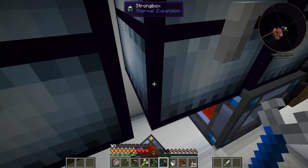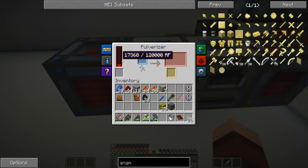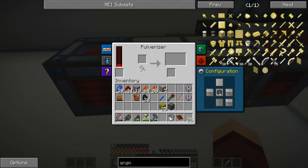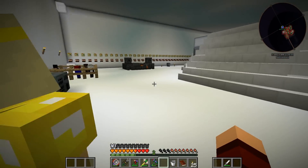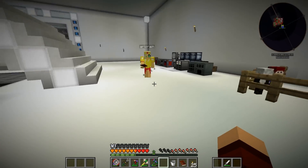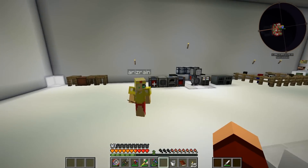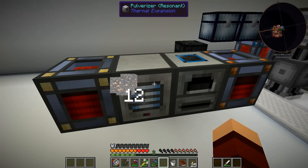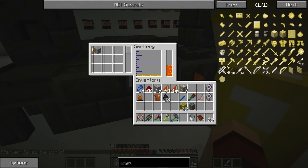I'm gonna grab another one of these energy cells and put it on the side of the pulverizer to start giving it some juice. Is this supposed to be doing something in here? It should be cooking. All right, let's try that. There we go — now the pulverizer's juicing up. Is this cooking down? It is, slowly. I don't think this is going to work, so what they're saying is you need to get some iron, pulverize it, pulverize some gold, then mix it together and smelt all of that.